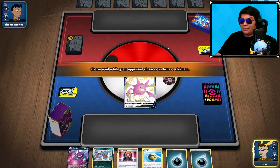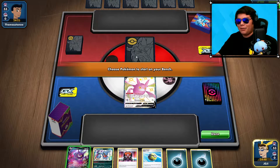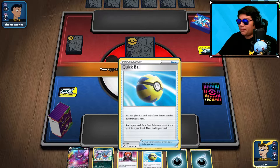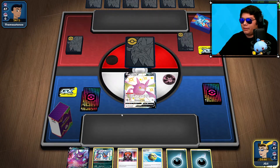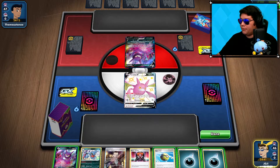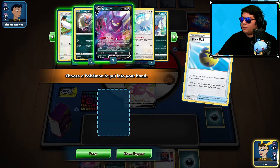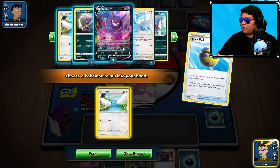Waiting for the opponent. They have Zacian, so they may be running some kind of Zacian deck. First turn, I'll probably Quick Ball away one of the Energies, attach an Energy, and maybe bring in a Crogunk or a Swablu. We drew into a Boss's Order — so we have two Bosses in hand. Let's thin this out with the Quick Ball, and I think I'll grab a Swablu. We're going to go ahead and set that up.